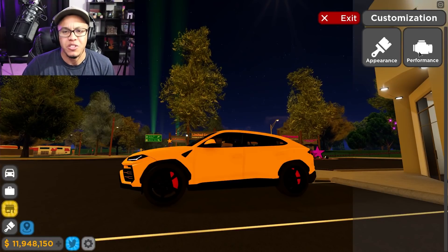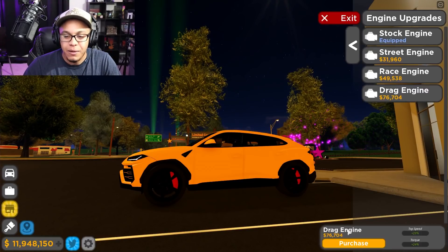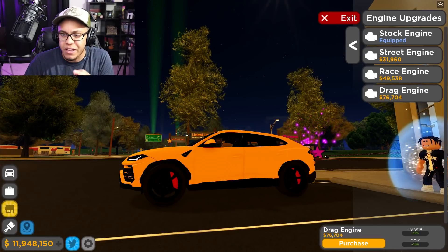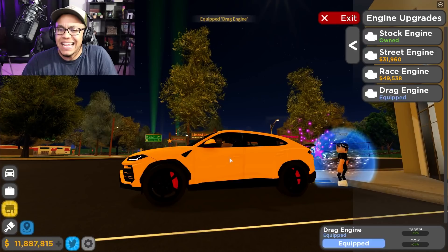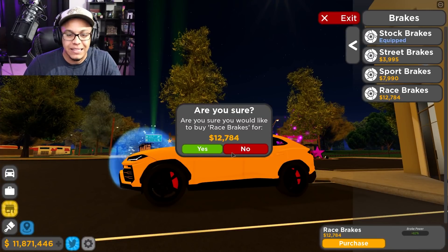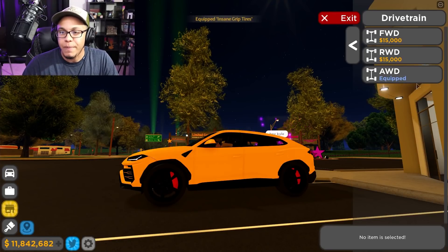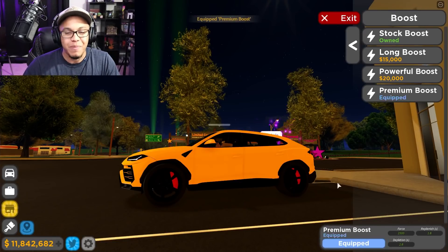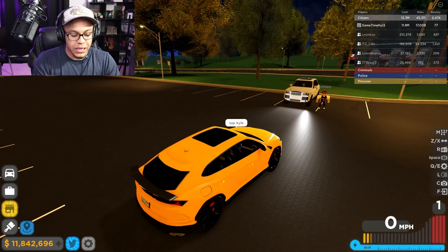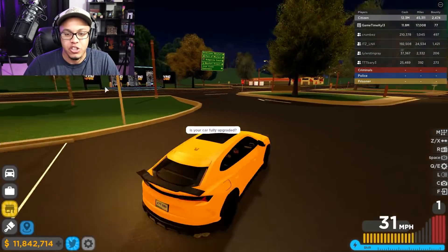We gotta upgrade the performance on this vehicle. Suspension height - your boy already has it lowered. We're gonna go ahead and put that drag motor on. Look at the bottom right hand corner - the top speed is increased by 23% and the torque is increased by 24% with the drag engine. We already got the twin turbos upgraded, the race brakes, and we're gonna put the insane grip tires on - insane grip, all-wheel drive, and premium boost. I asked my boy: is your car fully upgraded? He said yes sir!